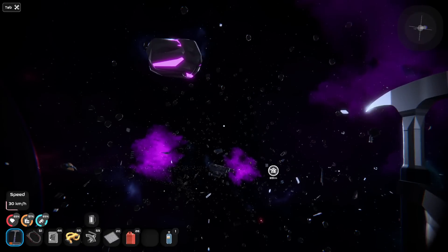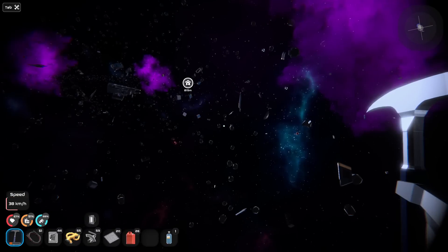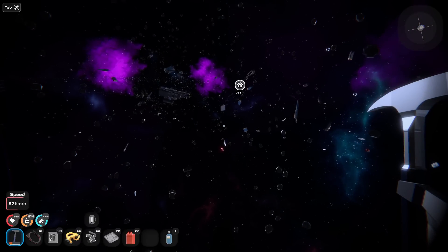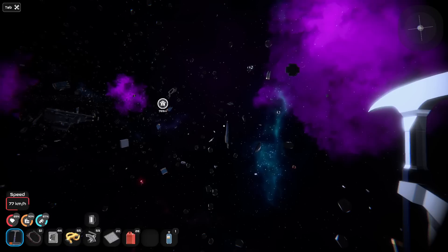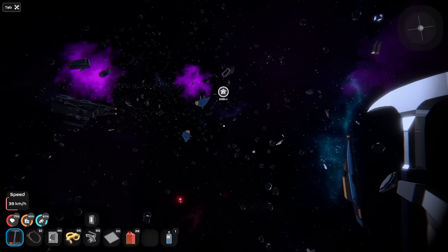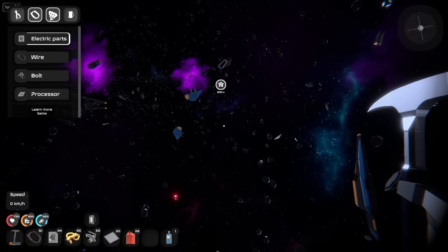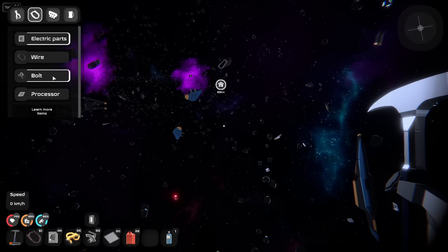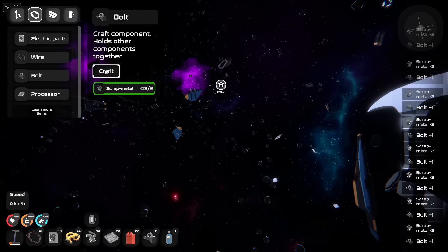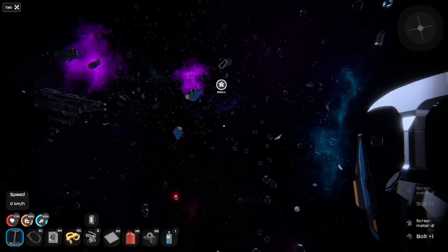Maybe when our ship gets closer it'll say something. I don't know — maybe we have to actually have something on our stuff first. I don't know, I feel like I'm missing something here. How much is this actually going to make me? I guess I can do this from here. Bolts — it makes a few. We've got 28 now. That's good.